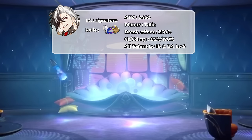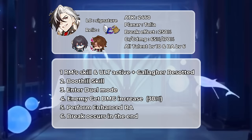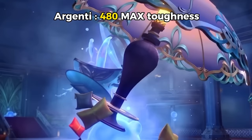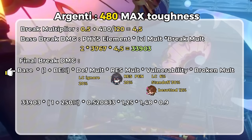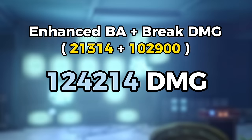Here I will use only two supports — Ruan Mei and E2 Gallagher — to assist Boothill's damage. The situation is against Argenti, who already has a physical weakness. Let's assume that the enhanced attack triggers a break. Although the damage from his skill outside of break is not that big, he relies on his break damage. Argenti has a max toughness of 480, so the break multiplier obtained is 4.5. His break damage will be 33,000. By including 250% break effect, Ruan Mei's ultimate, Gallagher's besotted, enemy resistance and vulnerabilities, we get his final break damage. The total with his enhanced basic attack comes to this, and this damage happens when the break occurs during Boothill's final shot animation.